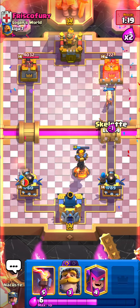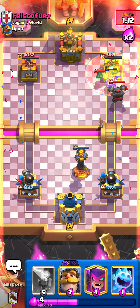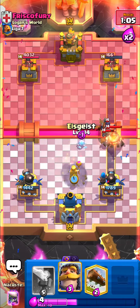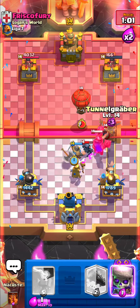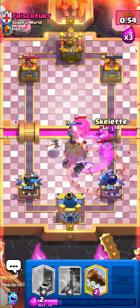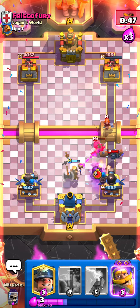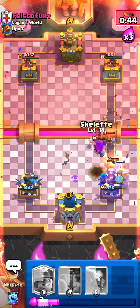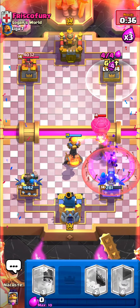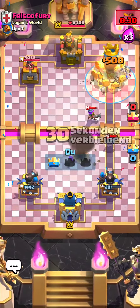The balloon got two shots in but it's fine — he got roughly the same amount of damage on the opposite lane, so it balances out. Going poison for chip damage, then night, then miner. I have to go inferno tower now — balloon dead, thank you. That executioner just wouldn't die — knight spam finally takes it out. We take the tower with poison and log, and that's game. Really nice win right there.